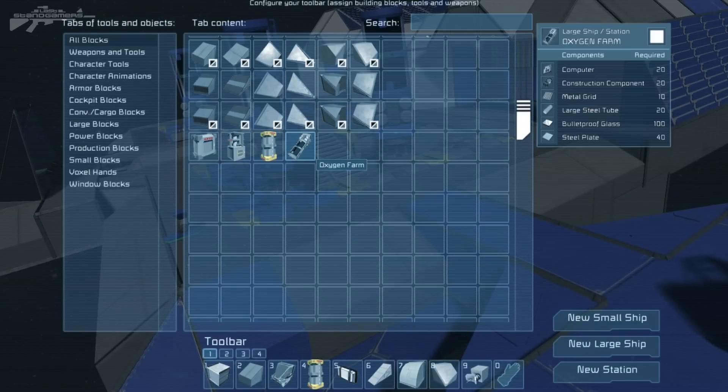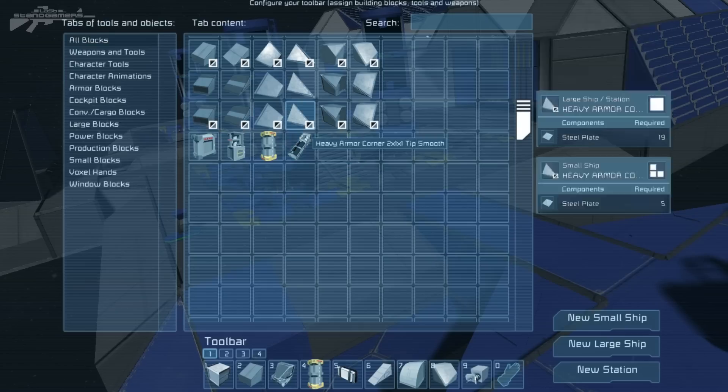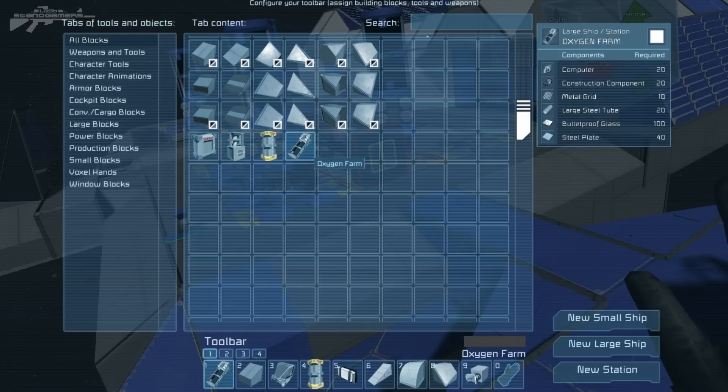If we scroll to the bottom you can see it's only available for large ships, so you can't attach this to small ships. It requires quite a lot of material: bulletproof glass, large steel tubes, as well as a lot of computers. The construction components are not that hard to come by, but it is a considerable investment — it's only five computers, four motors, and 120 steel plates compared to the original system, so it's a lot more expensive to build.